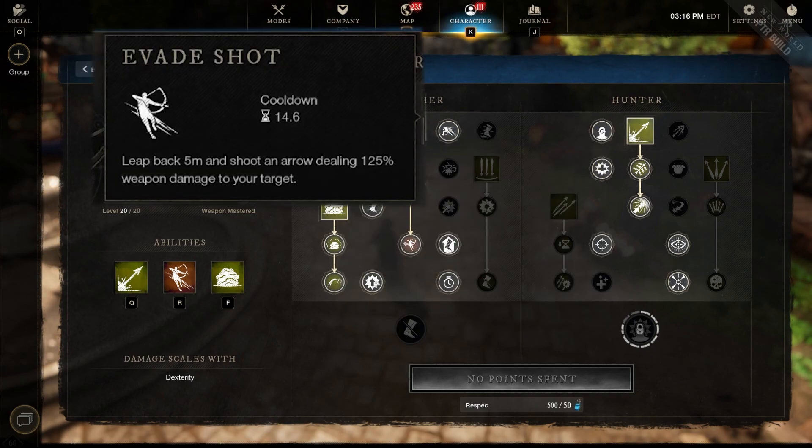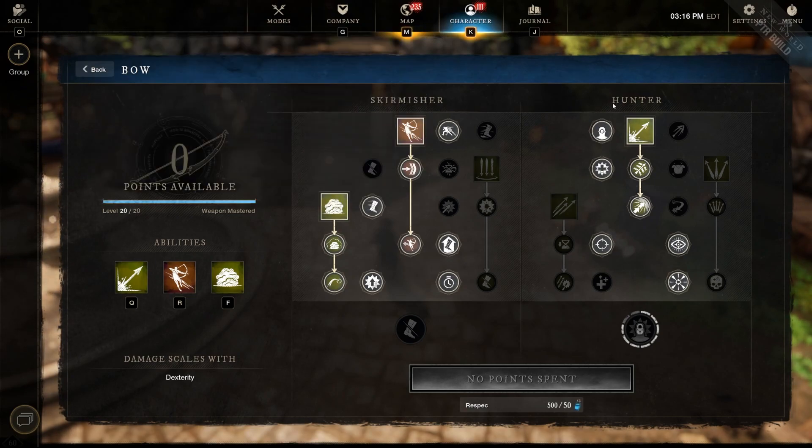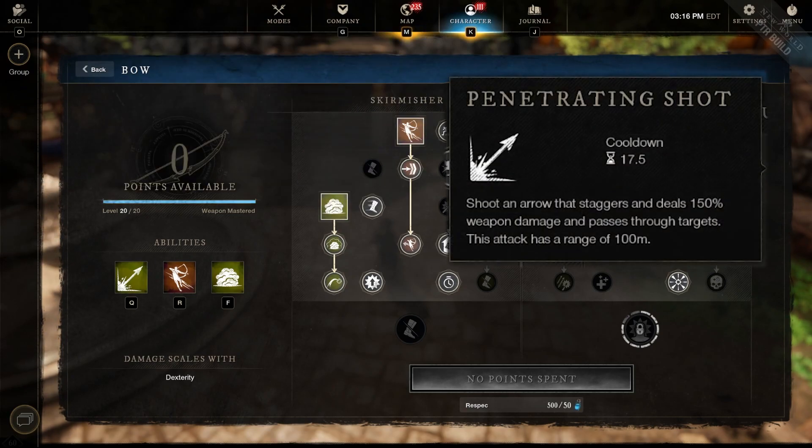The next ability is Evade Shot — I use this for escapability when I'm getting pushed or need to get out of a situation quickly. I always use my back dodge and then shoot the evade shot. Whether it hits or not, it gets me away from the opponent and creates space to do other things or switch weapons.